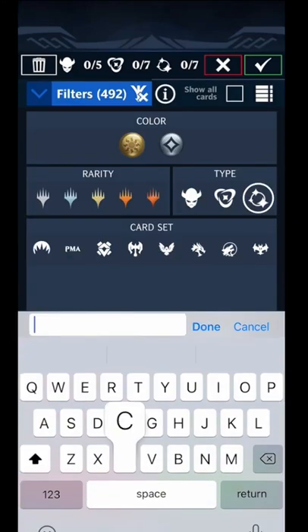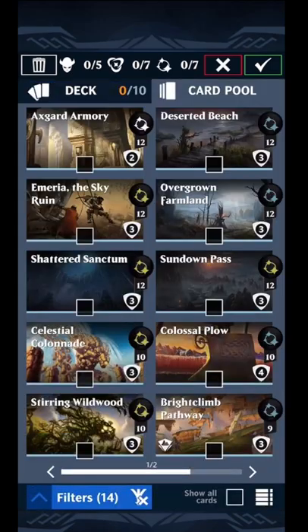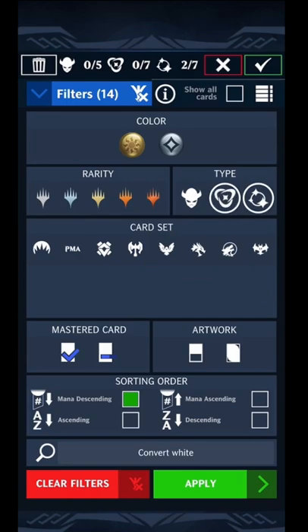The first thing you're going to want for any deck is gem conversion. You're going to want two or more cards that are going to convert to the same color or colors. So find some of those in your collection and put them in.